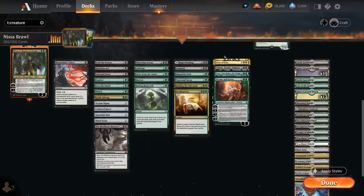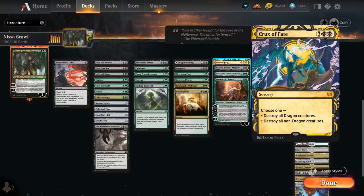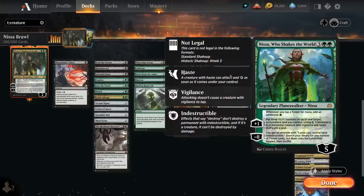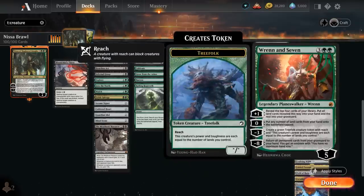At 5 mana we've got another sweeper with Crux of Fate, and a couple Planeswalkers to round out the deck. Liliana, Death's Majesty can make zombie tokens and mill 2 cards with a plus 1, fueling Nissa's minus 5. We can minus 3 to reanimate a creature and turn it into a zombie. Nissa, Who Shakes the World generates a ton of extra mana while making 3/3 creatures. And Ren (Wrenn) and Seven can make large Treefolk tokens with reach, and a plus 1 puts additional cards in the graveyard and helps find lands — great synergy with our commander.